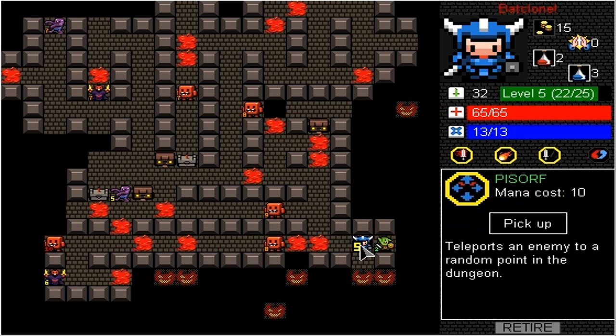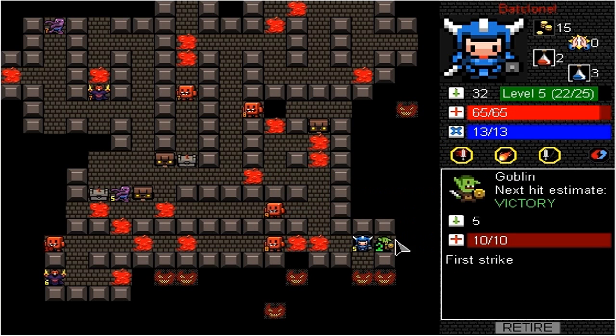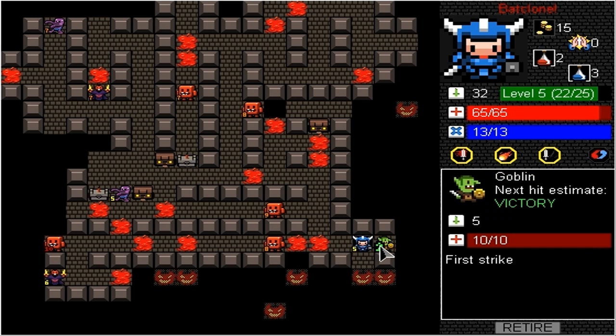Here's another spell — teleport an enemy to a random point in the dungeon. We don't really want it. I guess if they were blocking us we could use it, but we're going to leave it there for now. Just kill off some of these goblins — we're level six.